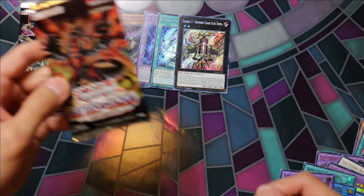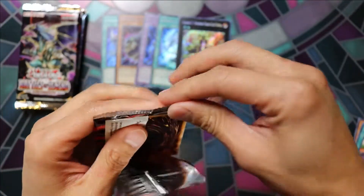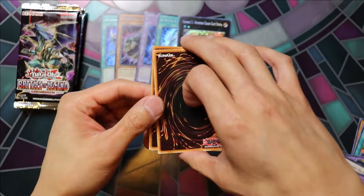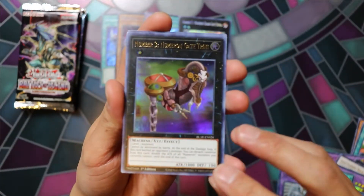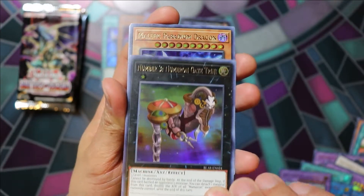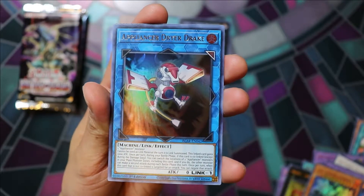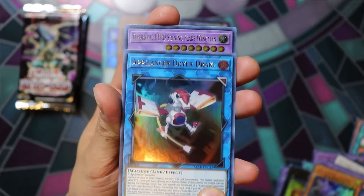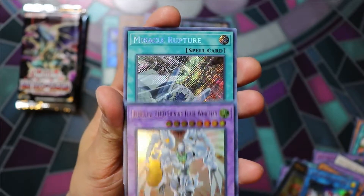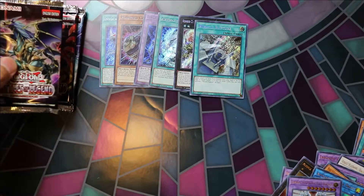Pack number six. Numeron Gate Trinae, Elemental Hero Shining Flare Wingman, Miracle Rupture. Halfway through.